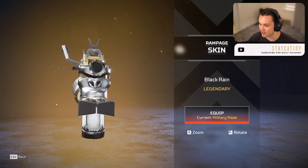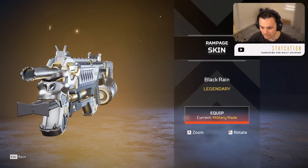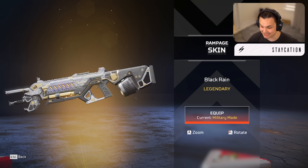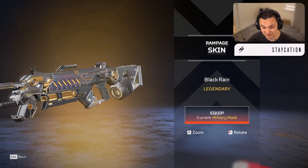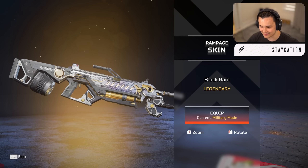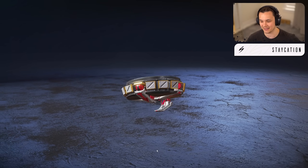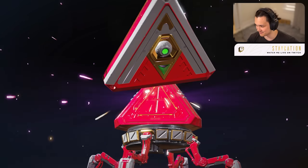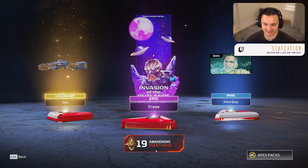I thought we were gonna get Armed and Dangerous this event but Control is really nice too. Oh look at this — look at the front of the Rampage, it's like a monkey mouth with the barrel sticking through it. This is really nice, it's black and gold which are my favorite colors. I got the Newcastle bundle Rampage and now that it's coming back to floor loot this update, it'll be kind of nice to use.